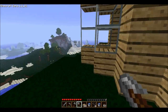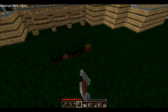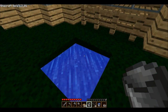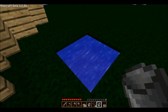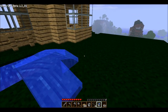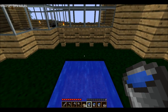If you don't know how to do this, you need one or two buckets and a 2x2 square. You put one bucket of water in one corner and another bucket in the opposite corner, and that should leave you with a pool that looks like this. You can then take infinite buckets of water out of this pool, which is quite handy.